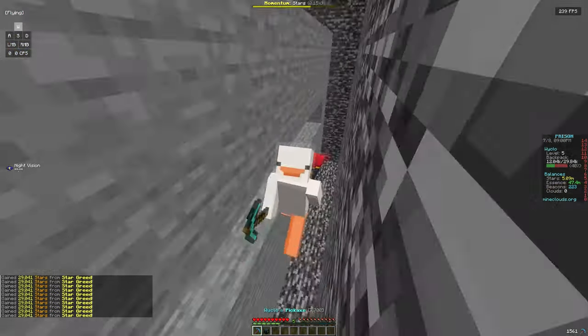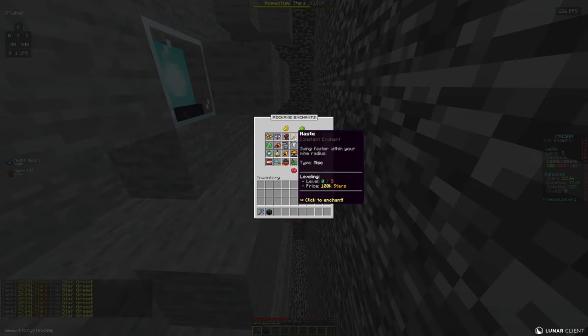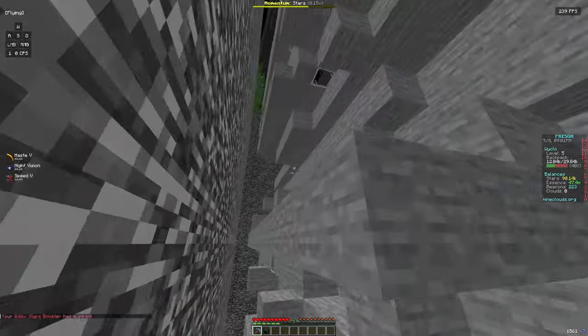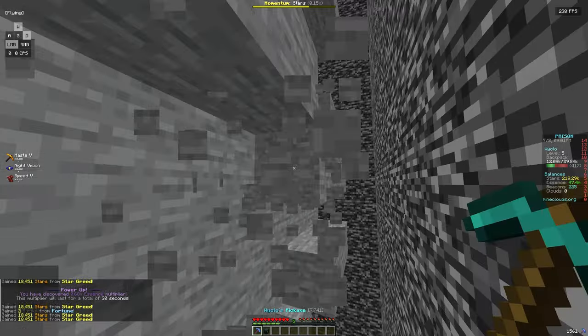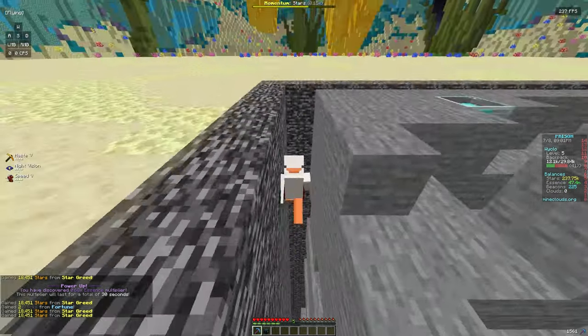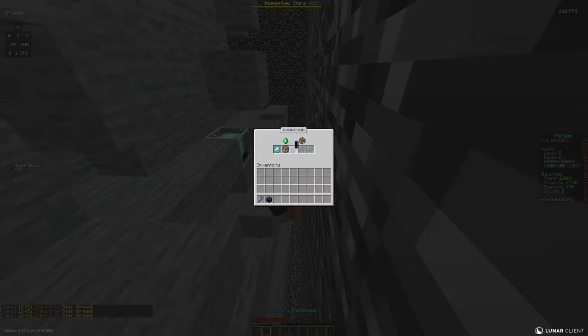We're at 5 million stars, so let's max out speed and haste. I don't know if they'll really affect much since we already insta-break — speed doesn't affect flying and I usually just fly in prison servers. But it's nice to have them maxed. Our backpack is full again so let's sell.